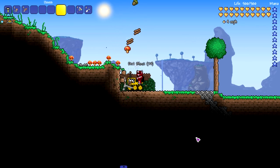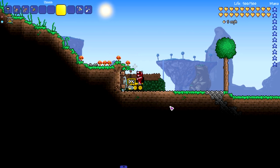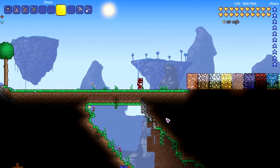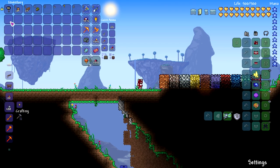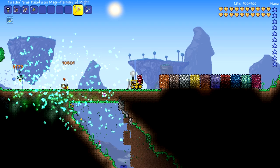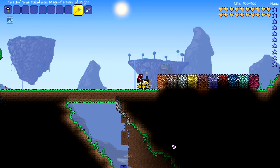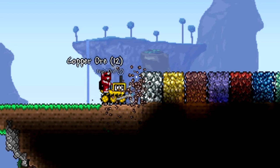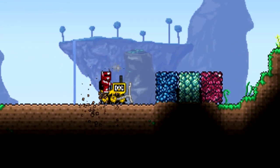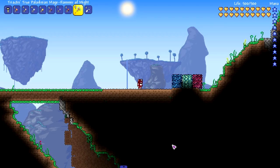The upgraded version obviously goes faster and is stronger in terms of what it can break. We have a wall of ores lined up to test how far each bulldozer can get. Starting with the regular bulldozer — I'm assuming it'll handle hellstone no problem, but we might get stuck at crimtane. It made it all the way to hellstone and just stopped there. So the basic bulldozer covers every pre-hardmode ore.